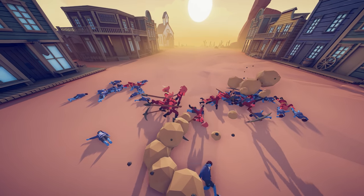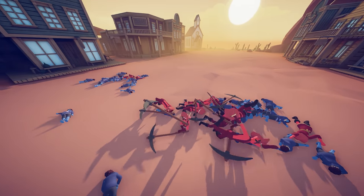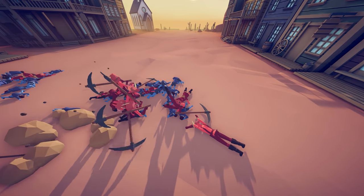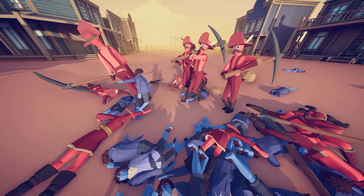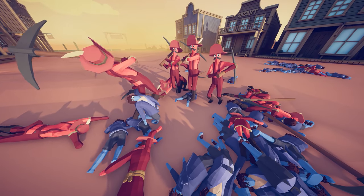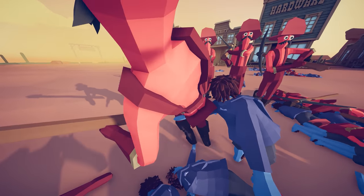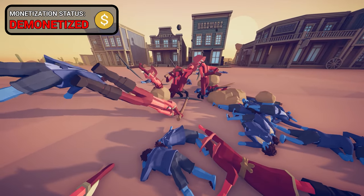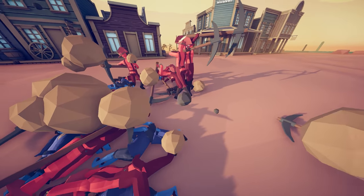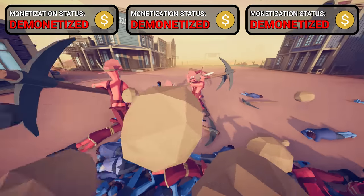So we can actually exploit that — get a bunch of ranged units and maybe some fast melee units to go up against these guys. There's a lone halfling trying to get this guy's leg, but there's three other miner guys over here. Oh my God, he's got his butt out — he pulled his pants down! You're going to get me demonetized. Do all of them have that? They do — all of them have the butt cracks exposed.